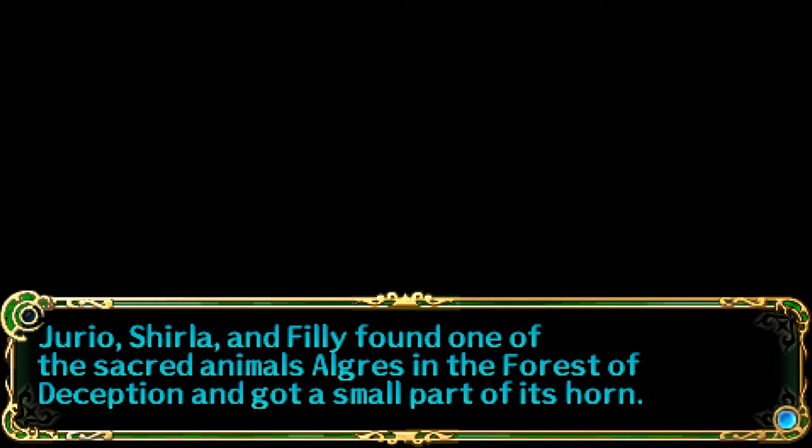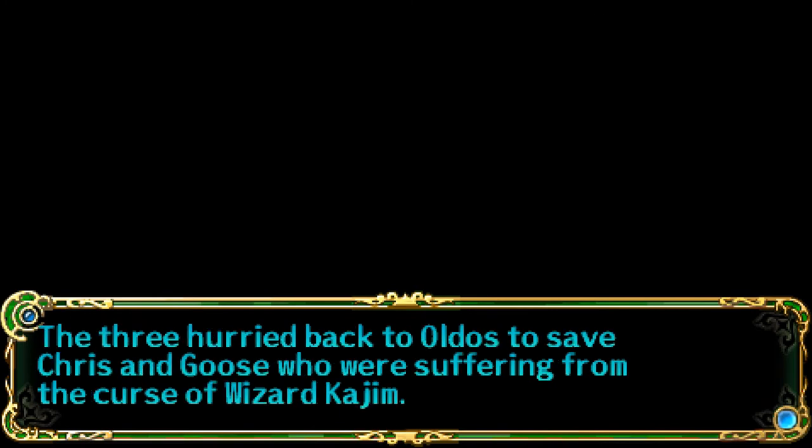Yorio, Shirley, and Philly found one of the secret animals, Algres, in the Forest of Deception and got a small part of its horn. The three hurried back to Uldos to save Chris and Goose who were suffering from the curse of the wizard Kajin. Because I really didn't want to run all the way back there and fight numerous monsters.